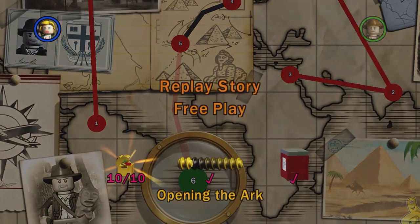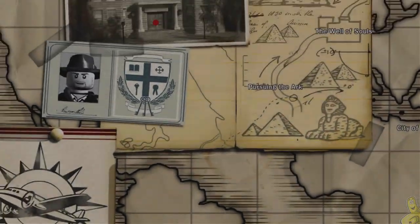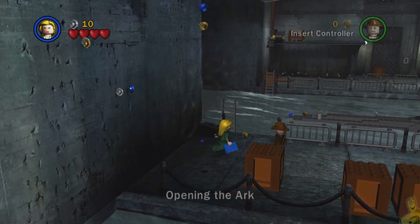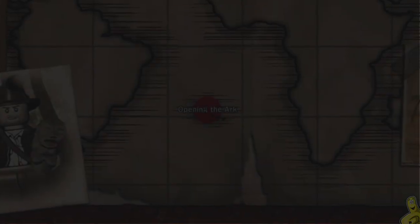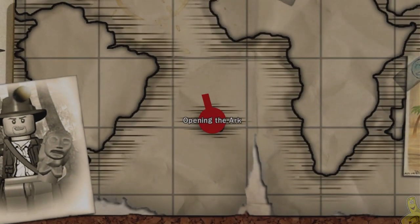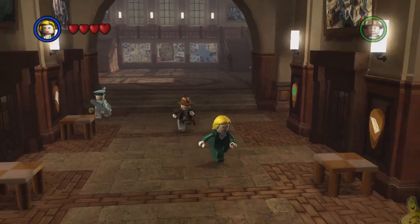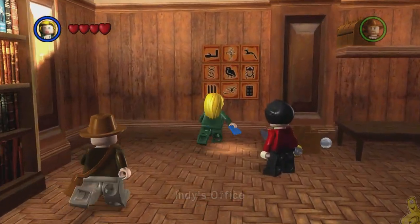Once we do that, everything respawns. There are a few places you can actually find these academic puzzles — the hieroglyphic puzzles — and whichever way you choose is up to you, but this way works pretty well. It only took us about seven tries — I did edit it out so you guys didn't have to watch it all. As soon as you come back in here you're just gonna run back into the front side towards Indy's office, go in there, solve that puzzle again, and just rinse and repeat. Pretty easy peasy!